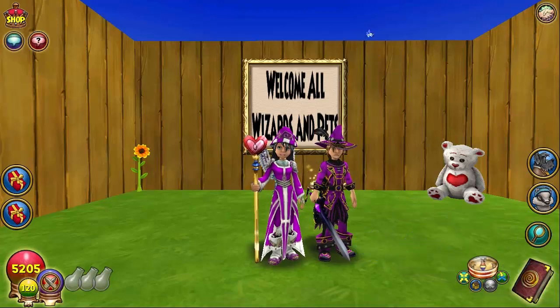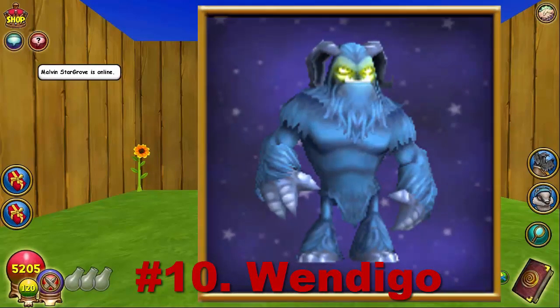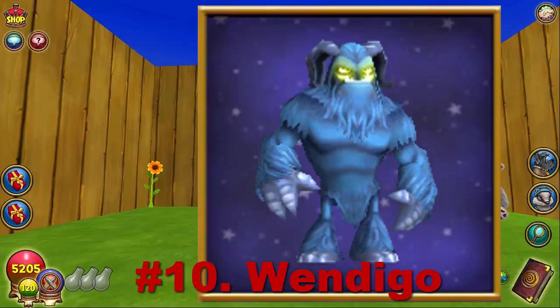Number 10 is called the Windigo. It's a Life pet, it gives the Forest Lord attack, and you can get it from hatching — so it's a hybrid. The only way you're going to get it is by hatching the Forest Lord and the Humonga Frog. He is obviously a blue version of the Forest Lord, which is really cool — we're used to seeing just a regular tan-looking Bigfoot-looking guy.